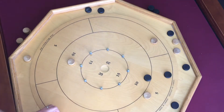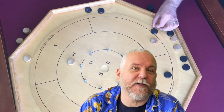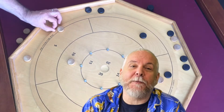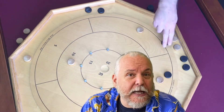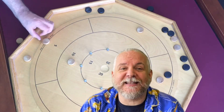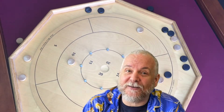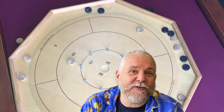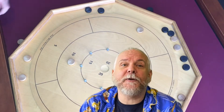The first side to reach 500 points wins, although you can set whatever victory threshold you like. Inexpensive boards are available in toy shops and many hobby stores, but really nice Crokinole sets are made by master craftspeople and are likely to set you back several hundred dollars. Crokinole's flicking mechanism sets the scene for many 20th and 21st century games, such as Crossbows and Catapults, Catacombs, Ascending Empires, Flick 'em Up, and more.